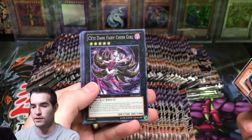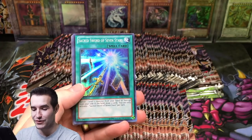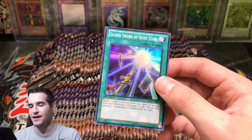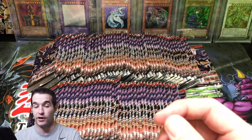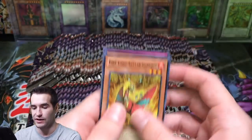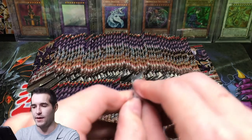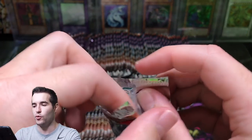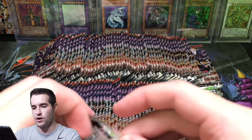Brotherhood of the Fire Fist. Sacred Sword of the Seven Stars guys - that is another one of the best supers in the set. It's not as good as Hoot Cake obviously - that is a crazy $16 unlimited. I didn't look at the first edition price because I didn't think we had first edition. So maybe a $20 card - probably not that much of a difference for a playable card, but maybe we'll pull one and we can find out.